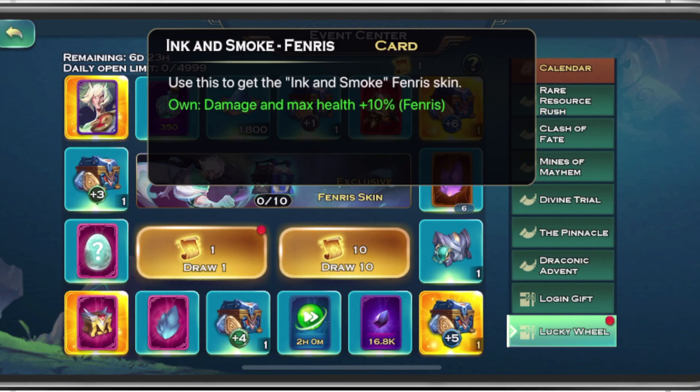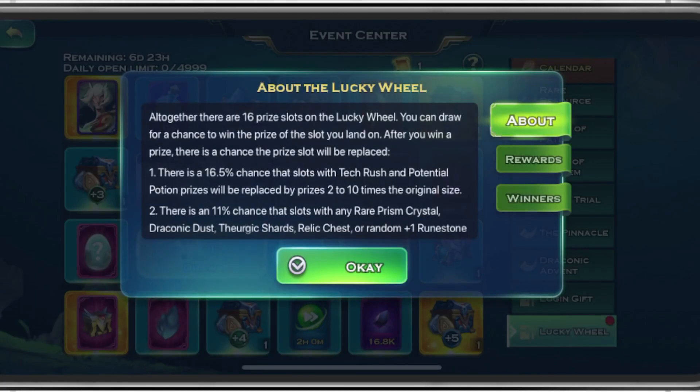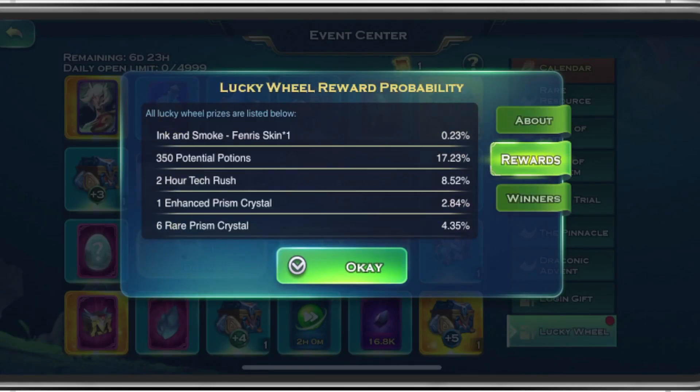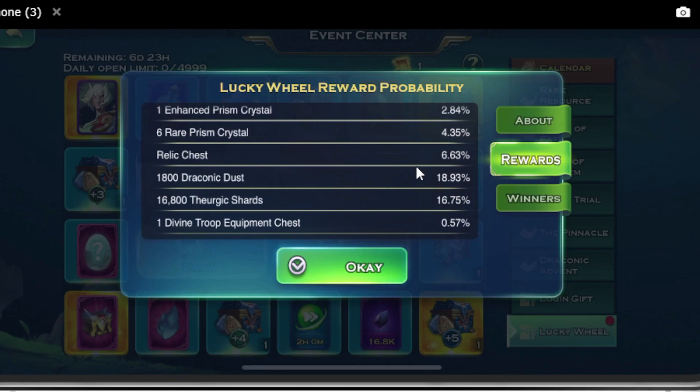We have a new Fenris skin coming out. This is the Ink and Smoke Fenris skin. This is in the Lucky Wheel, and if we look at the probabilities right now, we have the Fenris skin at 0.23%. We have 350 Potential Potions at 17%, Tech Rush at 8.5%, an Enhanced Prism Crystal at 2.8%, so almost 3% there. We have a 4.3% for 6 rare Prism Crystals.